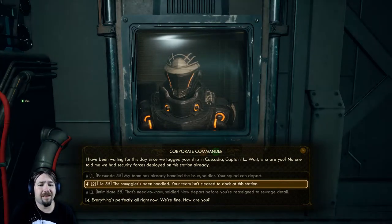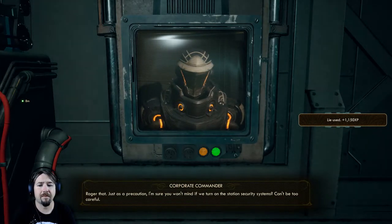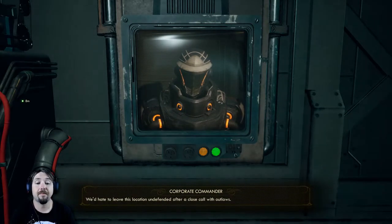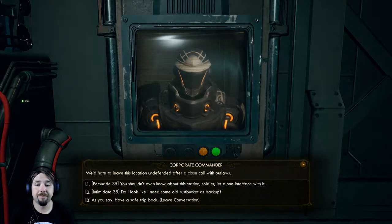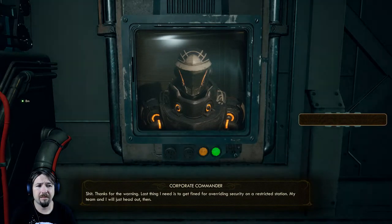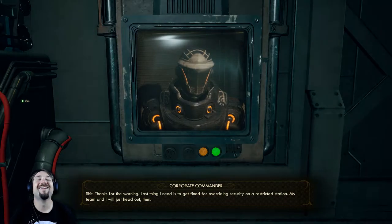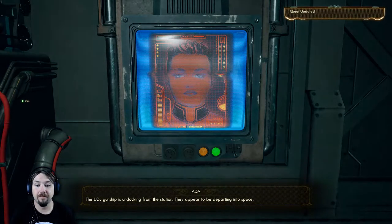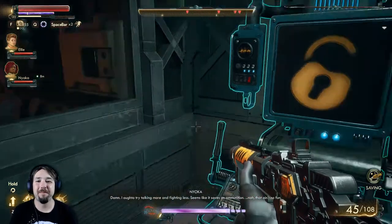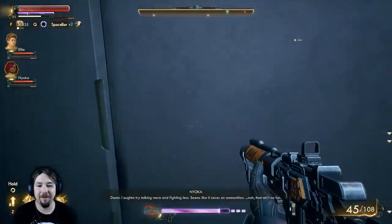Smuggler's been handled. Your team isn't cleared to dock at the station. Roger that. Just as a precaution, I'm sure you won't mind if we turn on the station security systems. Can't be too careful. We hate to leave this location undefended after a close call with outlaws. Fair enough. You shouldn't even know about the station, soldier, let alone interfere with it. Thank god, now we don't have to fight anyone. The UDL gunship is undocking from the station - they appear to be departing into space. We don't even have to fight. You ought to try talking more and fighting less. Yeah, seems like it saves on ammunition - that's the main reason to do it really.